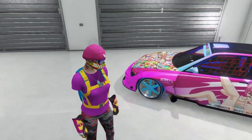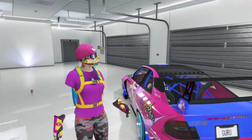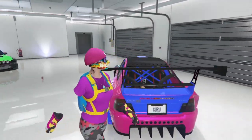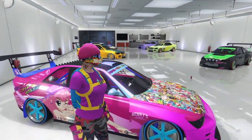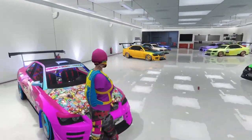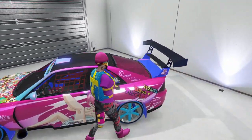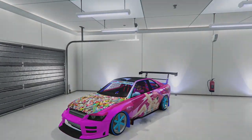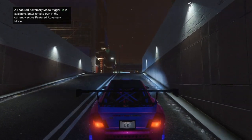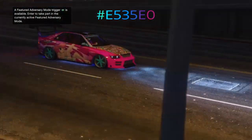So check out this livery we have on the Assault on Arrest — this is going to be one of the cars we're going to be painting with this neon paint color. On the front of this car I noticed that the livery was a color we can't get in-game, and that pushed me forward to make this video and try to obtain this color. I took a snapshot of the vehicle, took it over to Photoshop, and used the color dropper to isolate the color exactly. We came up with a hex code: E535E0.